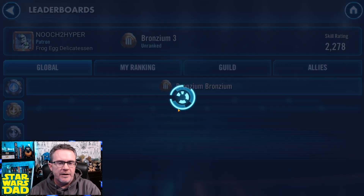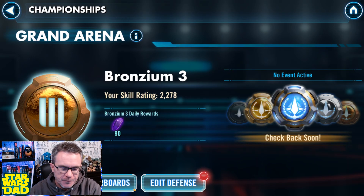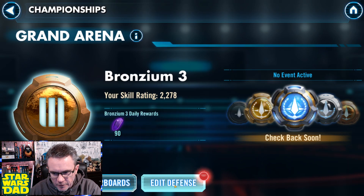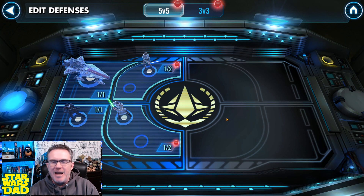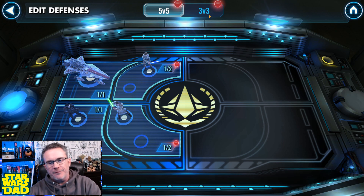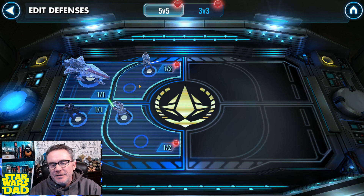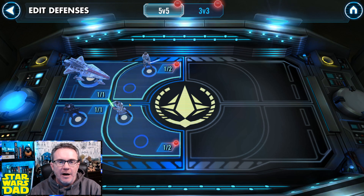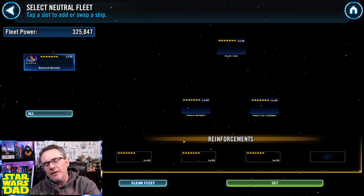I was in Carbonite 1 and jumped up to Bronzium 3. Some of you might be thinking that activating the Executor last month was the reason I moved up, but no — my previous defenses were both Negotiator. I did not have the Executor at the time of Grand Arena sign-up.